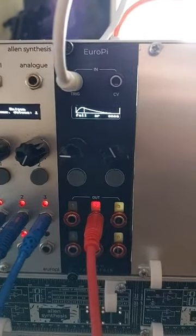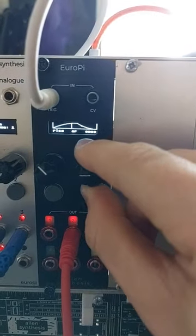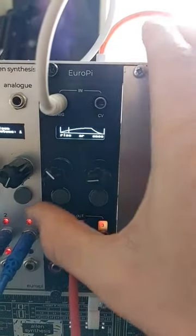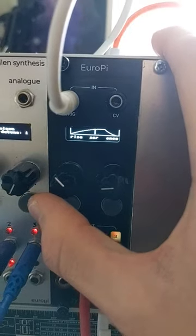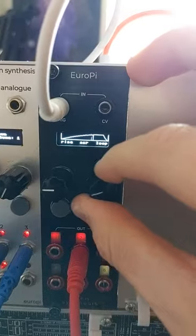Here we have a prototype envelope generator script for the Europy with adjustable attack, adjustable decay, variable sustain mode to hold notes or release them depending on gates, and even looping envelope mode.